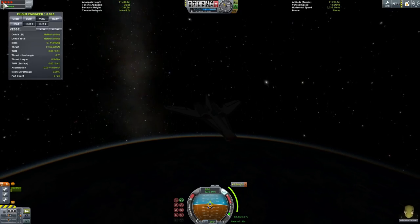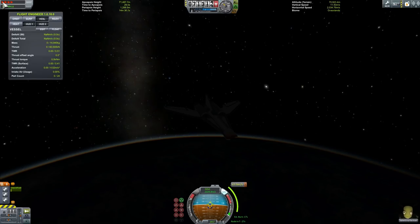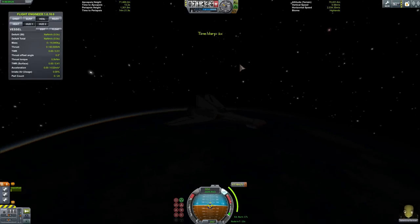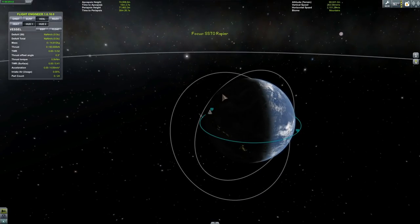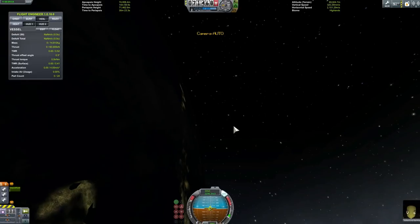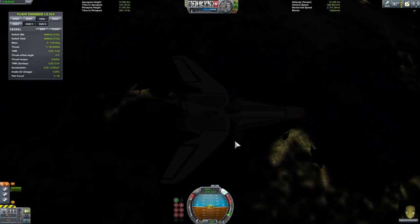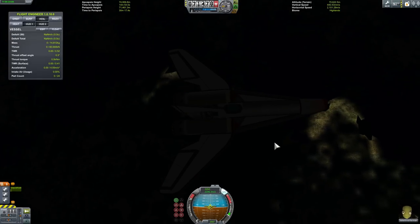We are now almost in space — we just have to blast our engines for 67.6 delta-V to circularize our orbit and get into space. We're now in space, so this is officially an SSTO — a single stage to orbit craft. But this is not it. We still have enough fuel to go even further.